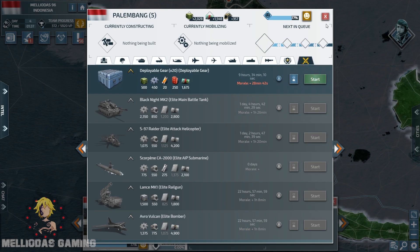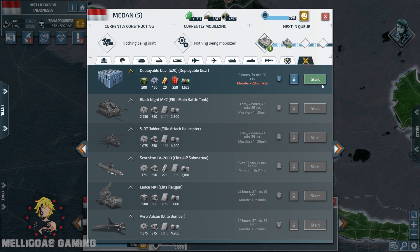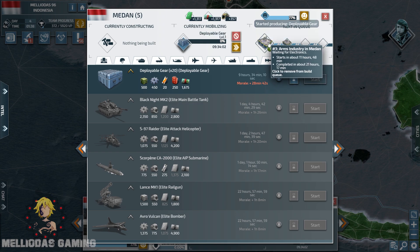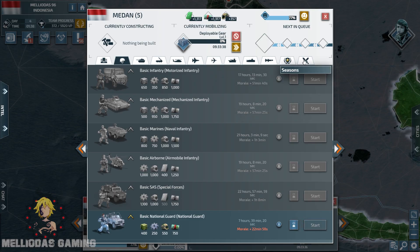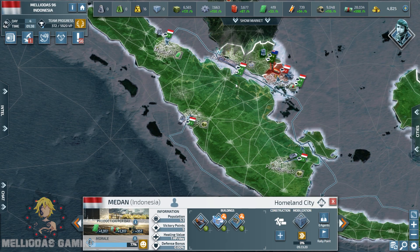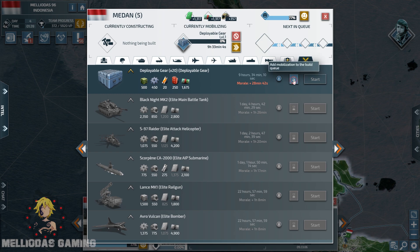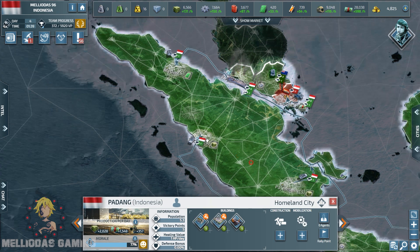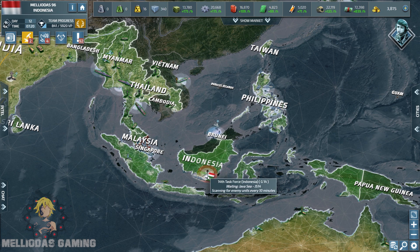Our recruiting offices are ready. We've built the first wave of National Guards and now we're building the first wave of deployable gear. When the deployable gear is ready, you will see in the top panel — next to the nuclear warheads — the deployable gear count increasing as we stock up.